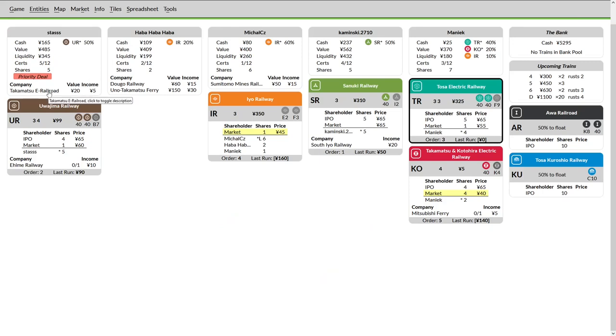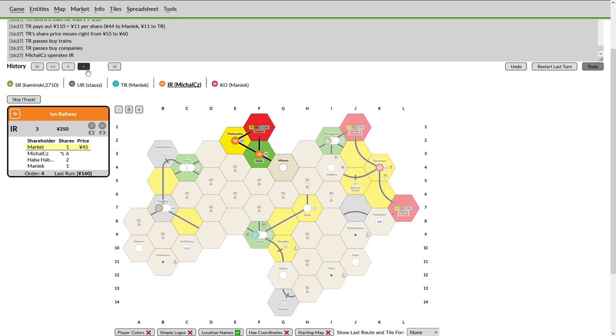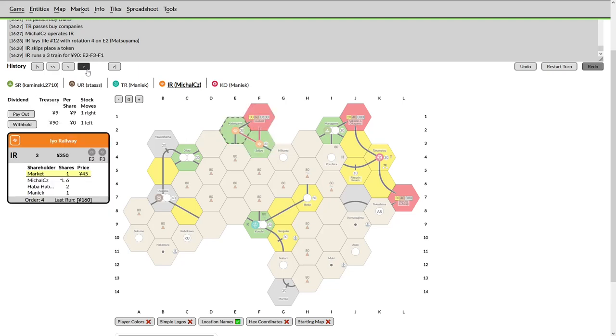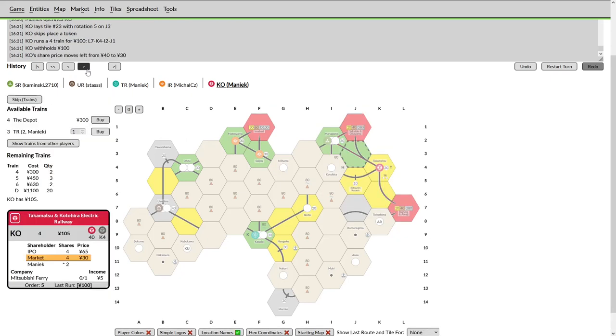UR lays towards the TR, taking advantage of his double track lay, and buys the next four — leaving a little bit of money in this company. He actually does not buy in his private, so just sitting on that would have given him probably another share in the upcoming stock round. Not entirely clear why you make that decision — it does prevent KO from upgrading Takamatsu, but is that really a priority at this stage? TR is probably laying towards Aikida and rushing over to Kotahira and his KO. Upgrading his second city is reasonable — it does block the UR until brown but could run west through that gray tile.